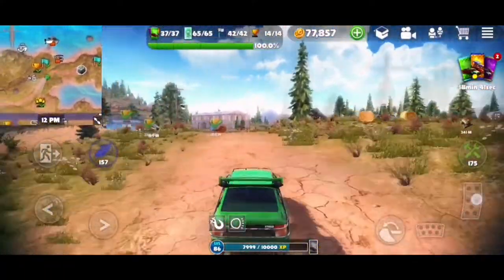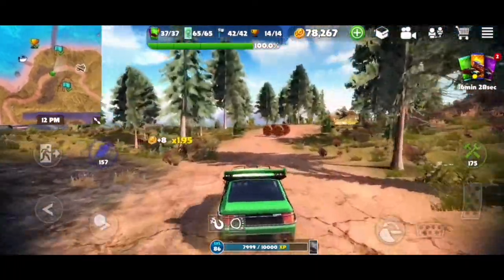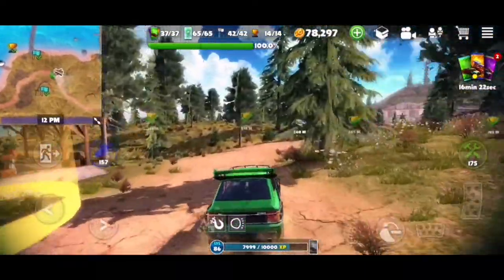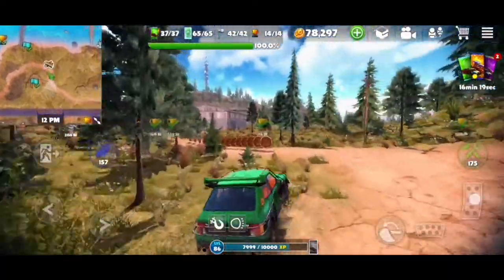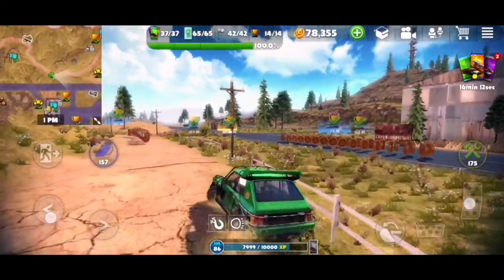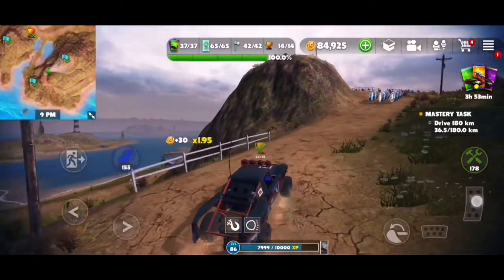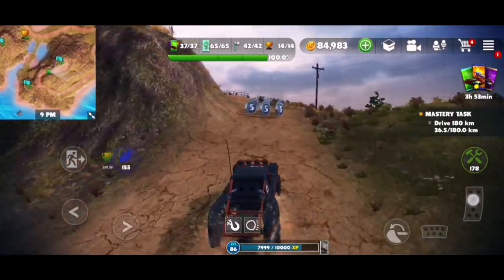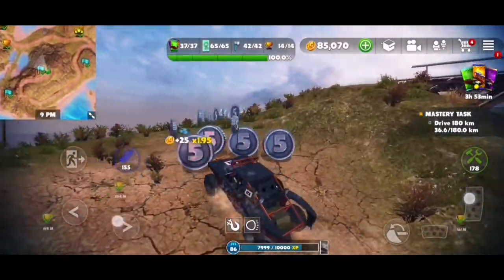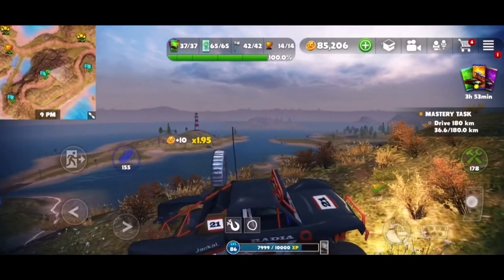One more detail - there are now tail lights and brake lights! Look, they're red - look at those tail lights! It's 9 PM on this map, same as the snow fields earlier. The snow fields actually looked a bit darker at night than this map does. Let's check out the lights there.